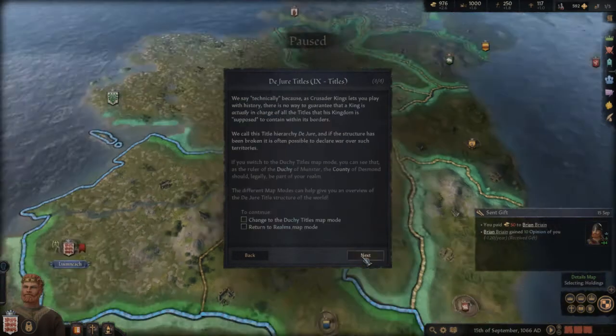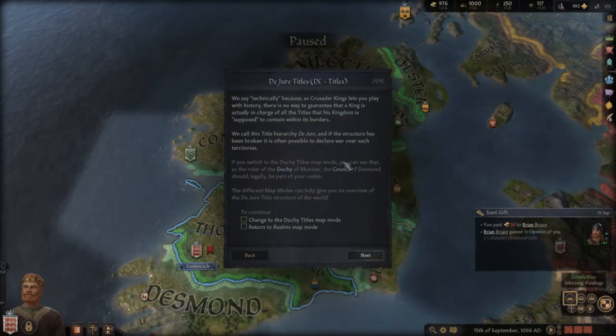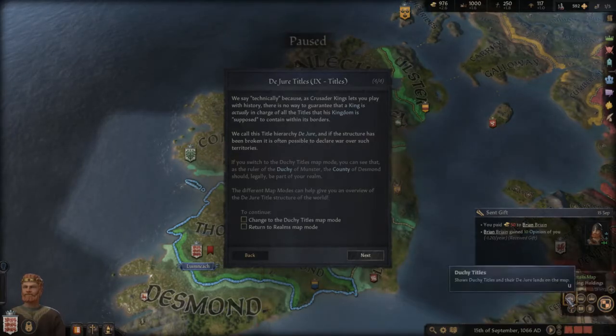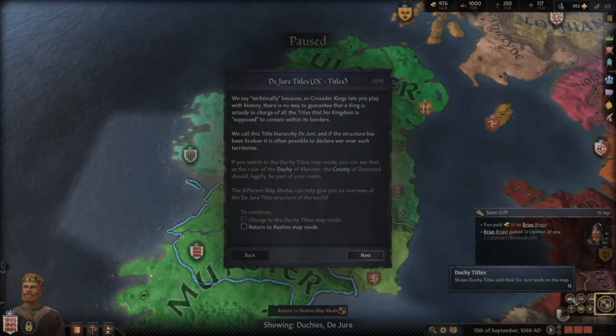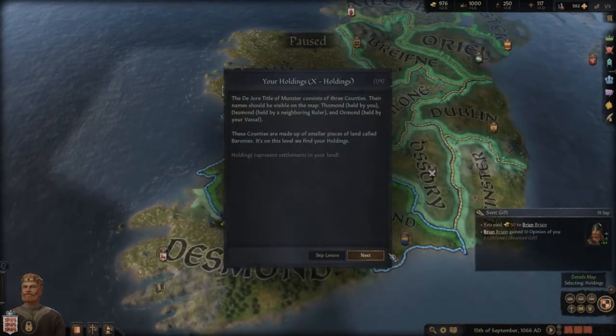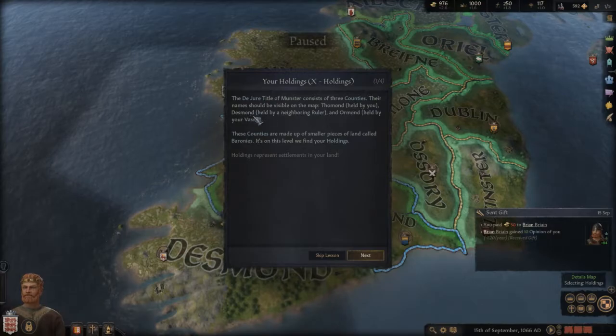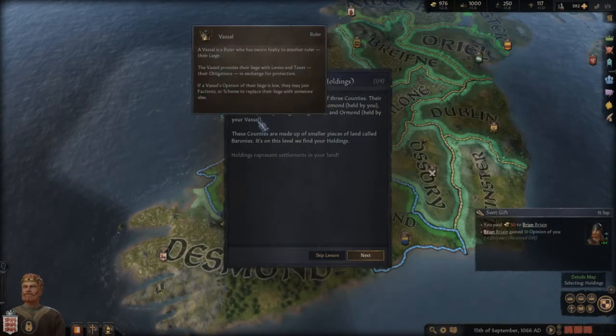The game likes to play with history — there's no way to guarantee that a king is actually in charge of all the titles his kingdom is supposed to contain within his borders. Switching to the duchy titles map mode, the title of Munster consists of three counties — some held by neighboring rulers and some held by my vessels. So to hold the complete title, I need to control all of them.